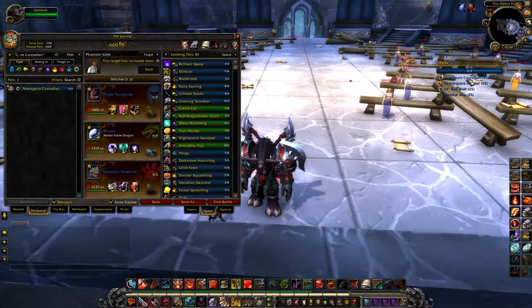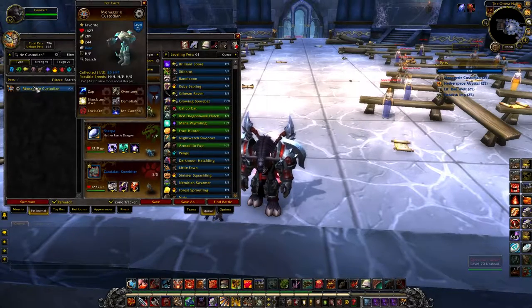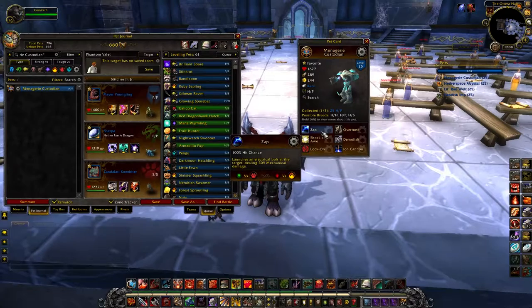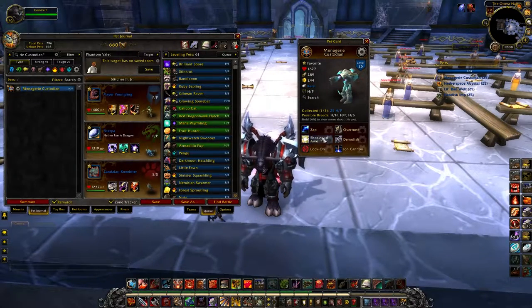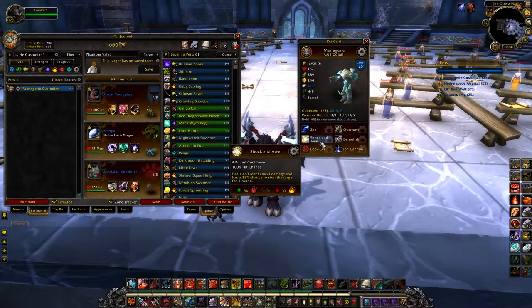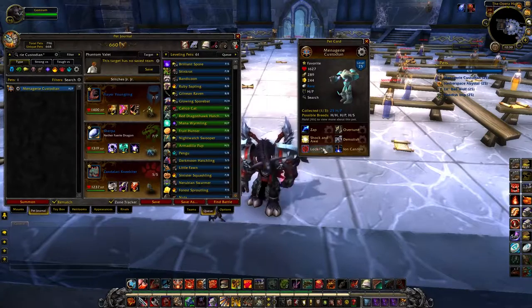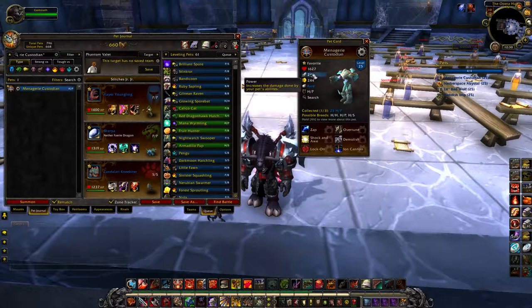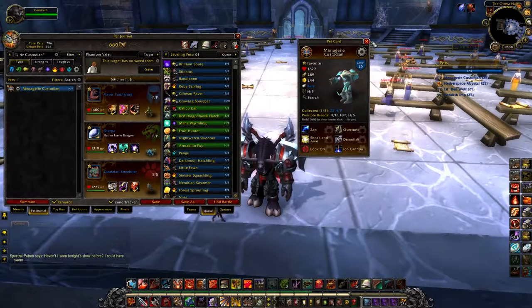Then we have the Menagerie Custodian, which is another really solid pet. He hits incredibly hard — he's got a good basic attack and two very strong hitting moves: Iron Cannon and Shock and Awe, as well as Lock On. He's got a good attack power value and very high health. Definitely somebody you want to pick up; he could be used in some leveling strategies.